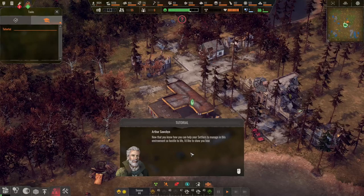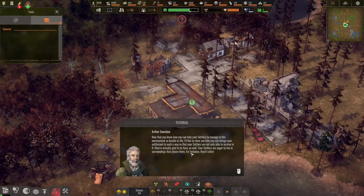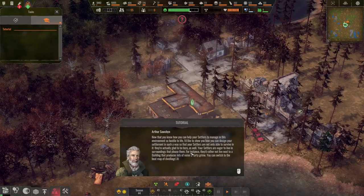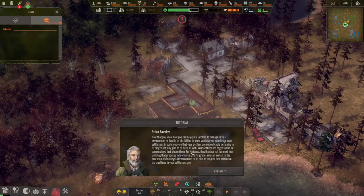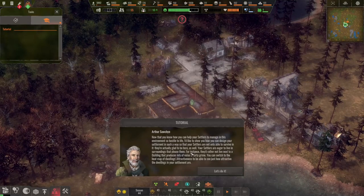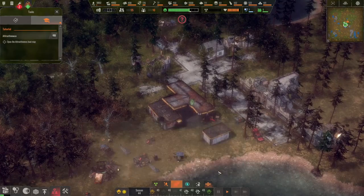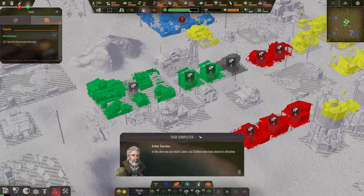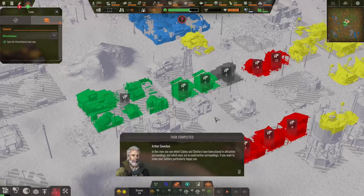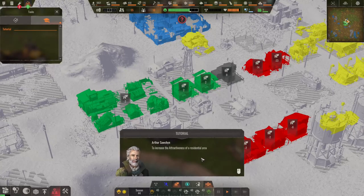Now that you know how you can help your settlers to manage in this environment hostile to life, let's look at how you can design your settlement so settlers are not only able to survive — they're actually glad to be here. Your settlers are eager to live in surroundings that please them. You can see an attractiveness map of dwellings to see just how attractive the dwellings in your settlement are. To increase the attractiveness of a residential area, you can put up some decorations to beautify your settlement.